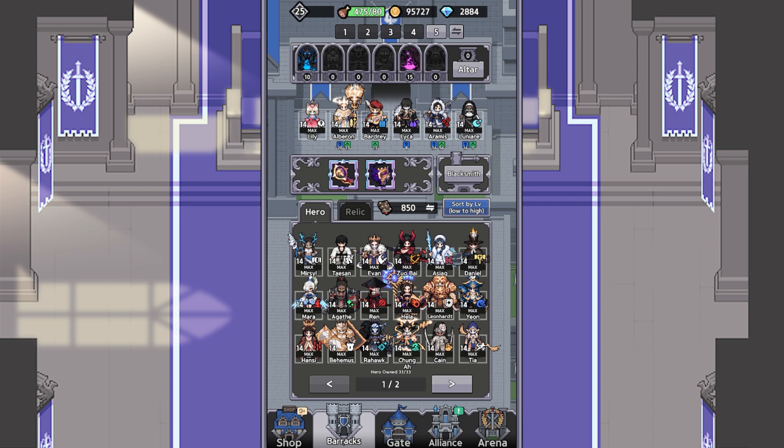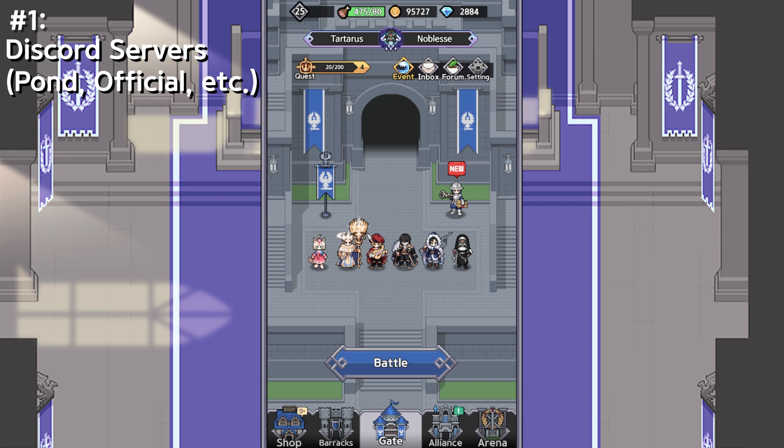Last but not least, the number one thing I wish I knew about when I first started out is definitely going to be the Pawn Discord server, or the official server for that matter. When I first started out, I played mainly solo — you play Invasion, join a few random alliances, do raid, find out you're the only one alive in your alliance, play Arena, and then repeat. You don't really have much player-to-player communication. When I joined Pawn eventually, I learned about all of these chapter invasion tricks, and I actually learned about Hero Lock there for the first time, and it changed my view of the game completely.